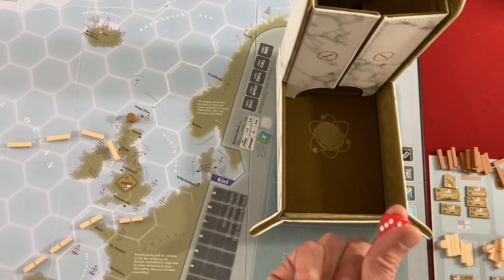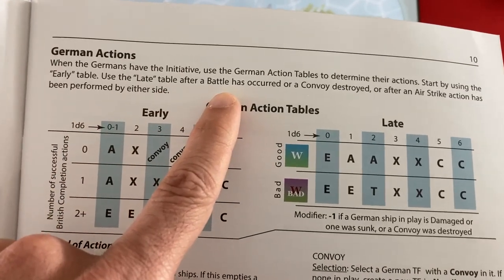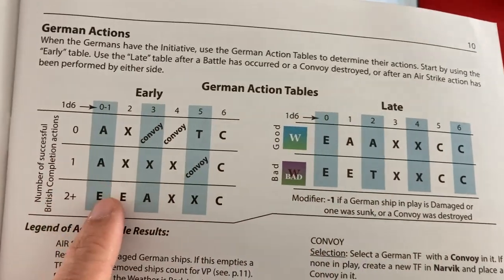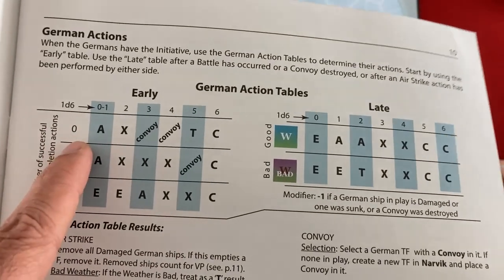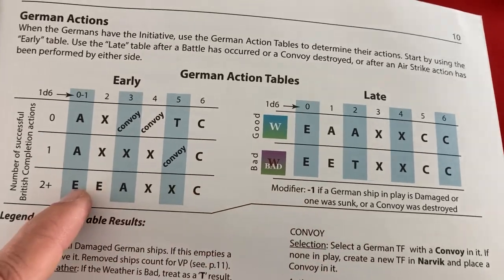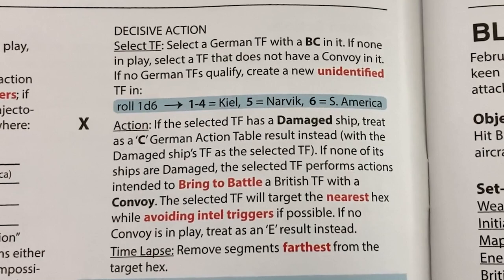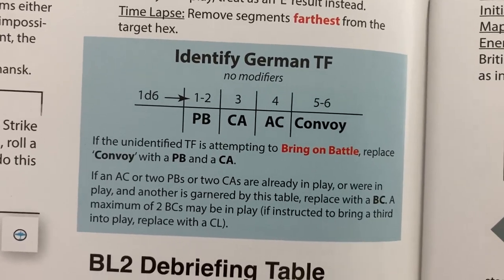Now that it's the Germans' turn with good weather, let's see what they do. They rolled a two, and we're currently in the early scenario — it'll change to late after there's been a battle, a convoy is destroyed, or an airstrike has been used. With zero successful British completion actions and a roll of two, we get an X result: decisive action — select a German TF with a BC in it, but there isn't one, so we create a new unidentified TF. We'll roll for where it is. This is an unidentified one, which means we'll check a table once it gets into battle. Until then it counts as a very slow task force.